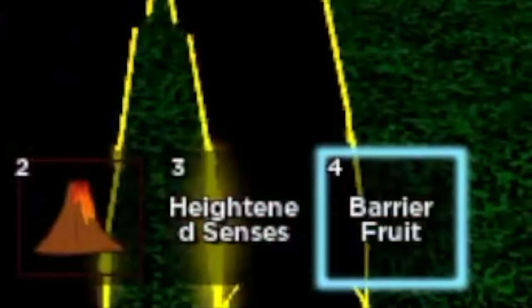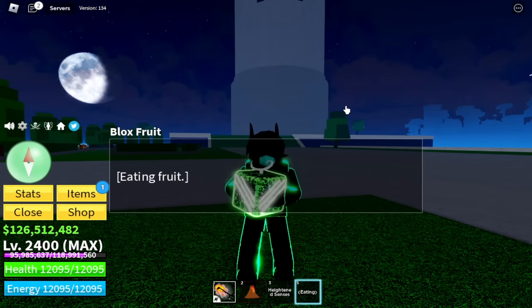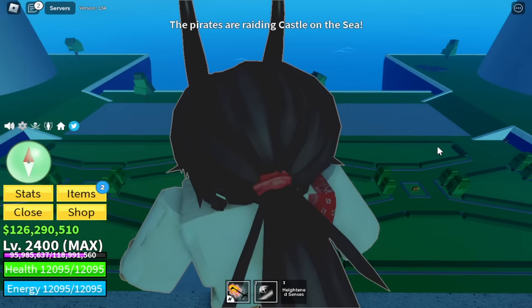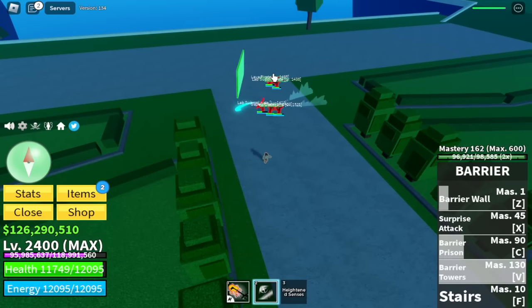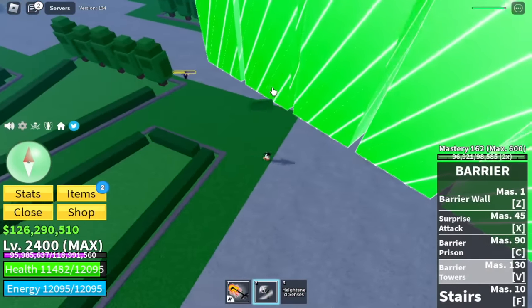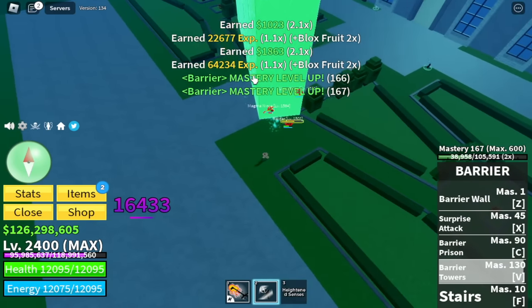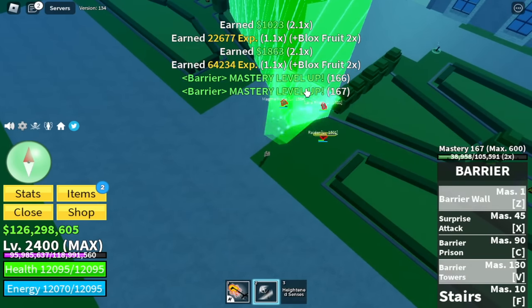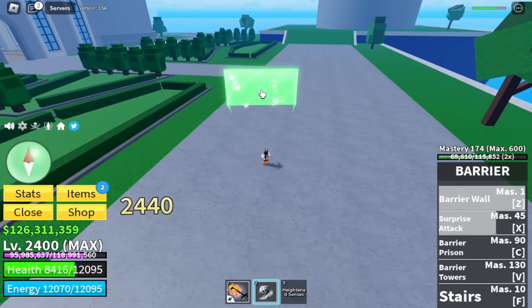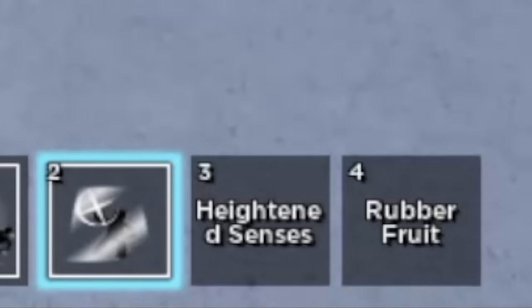Next up the Barrier Fruit. If you're looking for a cool fruit to use, I can suggest the Barrier Fruit. Z skill is the Barrier Wall, next up is the Barrier Towers — really good. We also have the Surprise Attack, and for the last skill the Barrier Prison. I think they revamped this skill — please help me figure it out, comment in the comment section if there are changes. Shoutout to all those Barrier Fruit users.